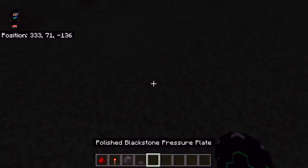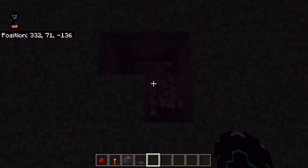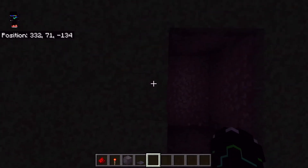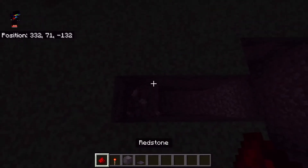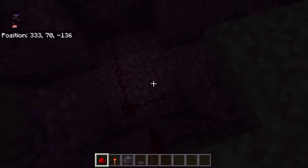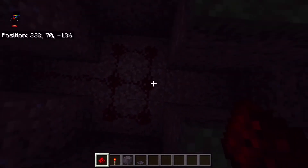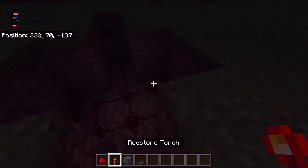And this is what you have to do. You have to do a two block deep hole which is three by two, and then go here and place all the redstone here like that. On this you have to place redstone torches.